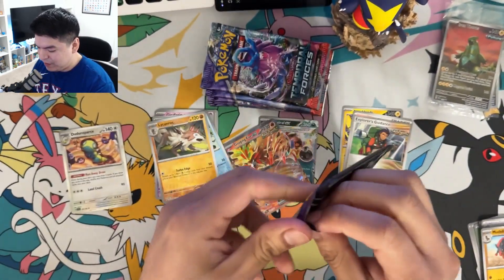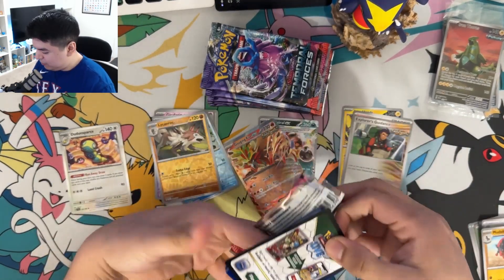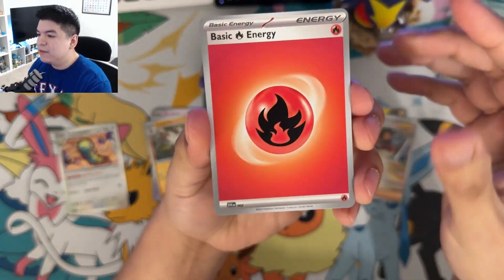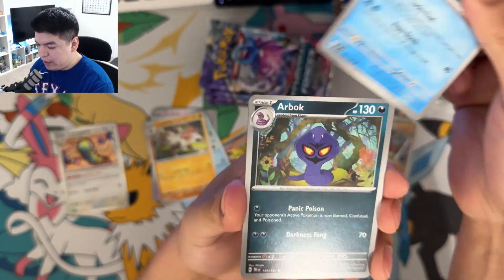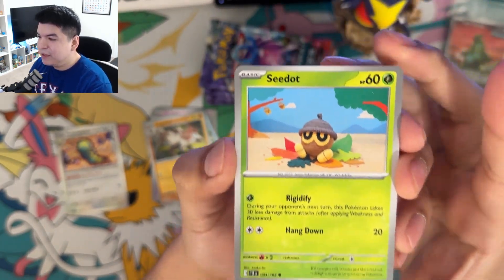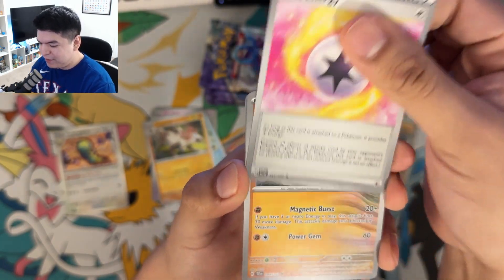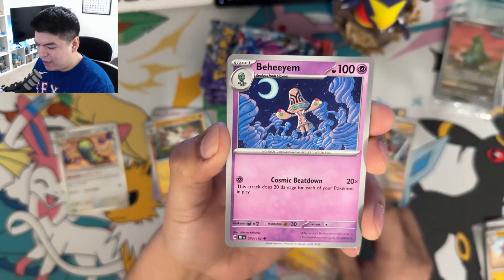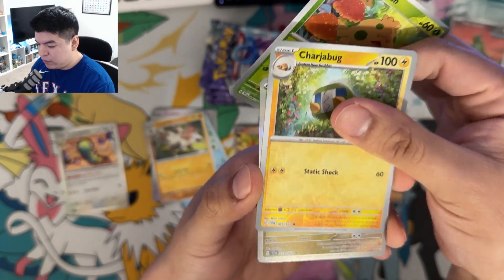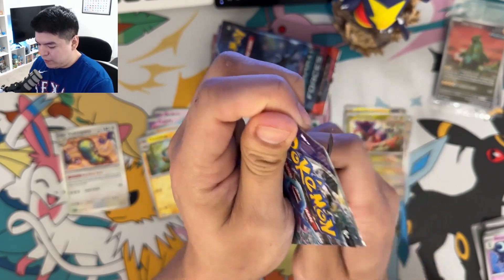Hopefully we get one of those pink cards or gold ones in here. I still have yet to pull gold in this new era of cards. Already a Wigglytuff — not gonna blur that one out. The Cetoddle, it's like the little Yoshi woolly yarn thing. Mist Energy, a Sandy Shocks, a Behemoth, reverse Shroomish, reverse Charjabug, and another Kricketune. Nothing too crazy so far.